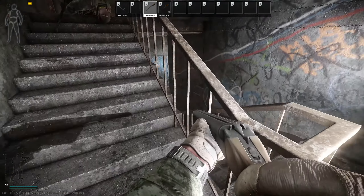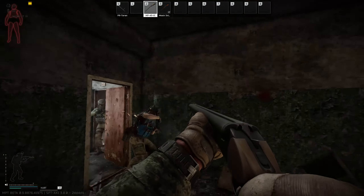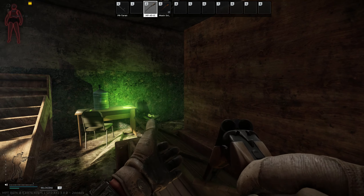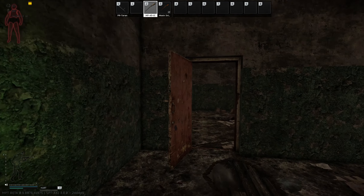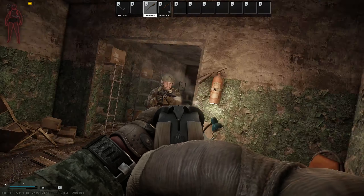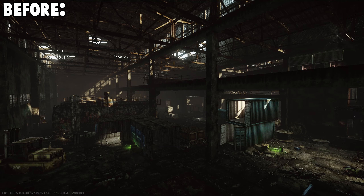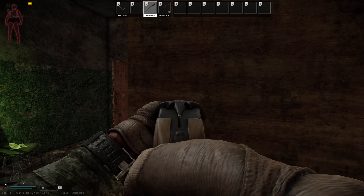While Tarkov's gameplay may have improved with mods, the visuals can still be inconsistent in default Tarkov — not with Amand's Graphics, it isn't. This mod enhances and overhauls lighting and post-processing, making Tarkov clearer and more visually appealing. It removes fog and makes the shadows a little bit lighter. Here's a before and after comparison.